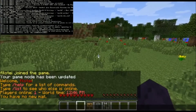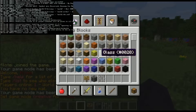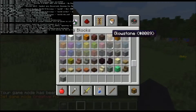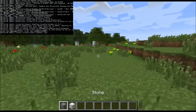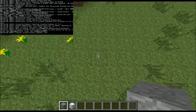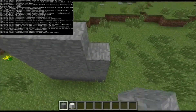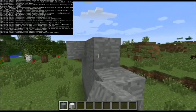So, cinema mod — what this mod does is it adds in-game animations. I'm just going to take some stone and some iron blocks here. We're going to create a simple animation in Minecraft and I'm going to explain to you how it's done and what it all means.